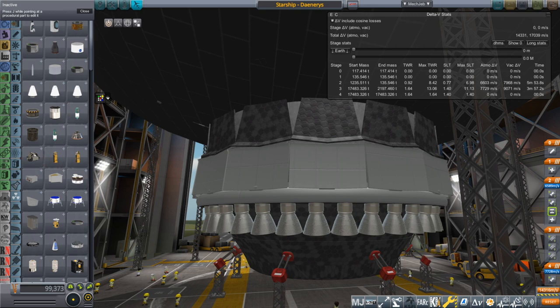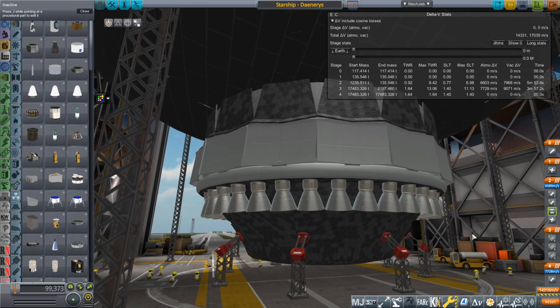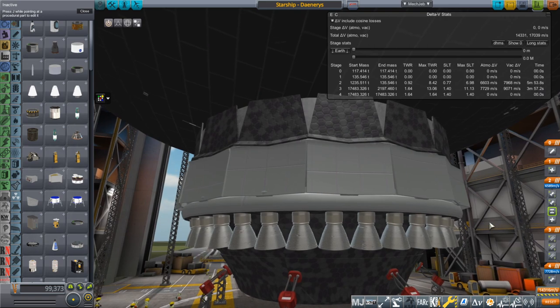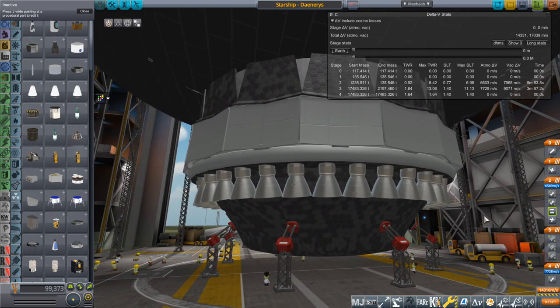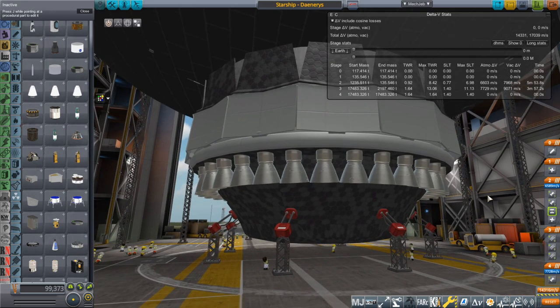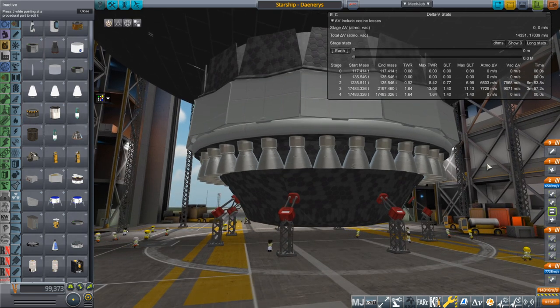Hello everyone and welcome back to Realism Overhaul Sandbox in Kerbal Space Program 1.8.1. In a previous video, I introduced a line of aerospike engines. The largest was meant to lift a Starship fully fueled into orbit, thereby saving me the trouble of refueling it in orbit. I want to be able to do further testing with Starship without going through the whole refueling procedure. So it was just an expedient.